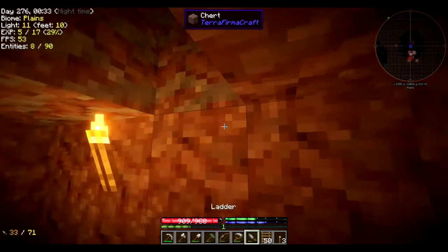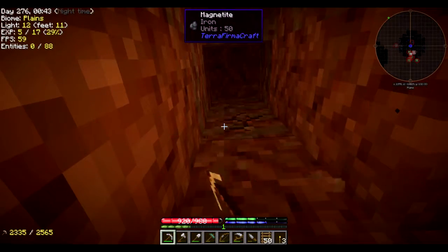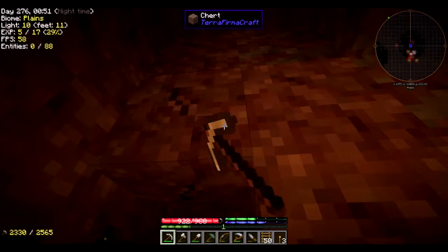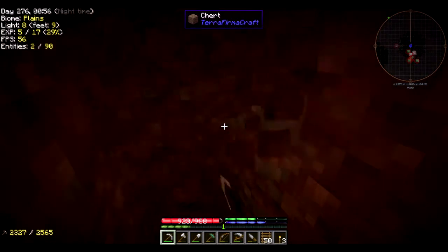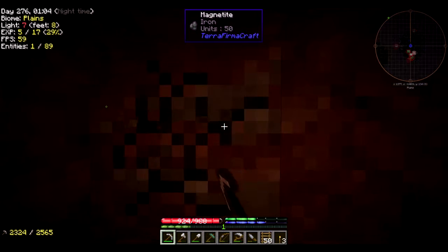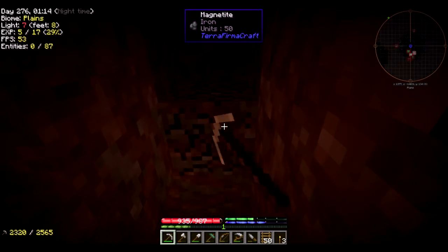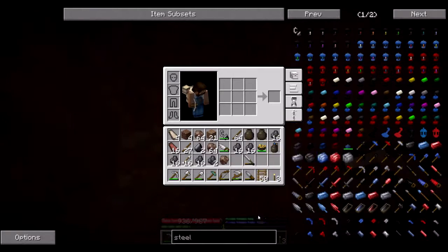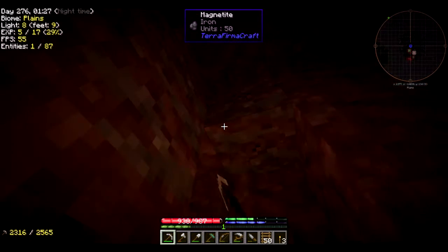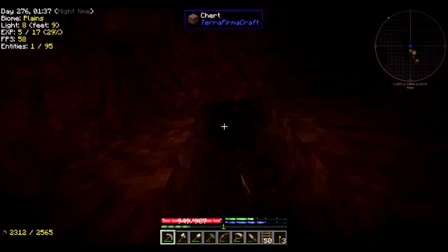With that guys, I think I'm going to wrap up this episode. We've got a pretty good handling of what's going on. The cool part about Terra Firma Craft is how many ores you can find in a vein - you can just sit here for days and mine, and we're already getting stacks of it. I've got a barrel with me with a bunch of vessels so I can put a whole bunch of this stuff into the vessels and carry it out.